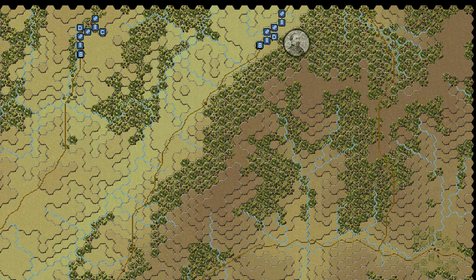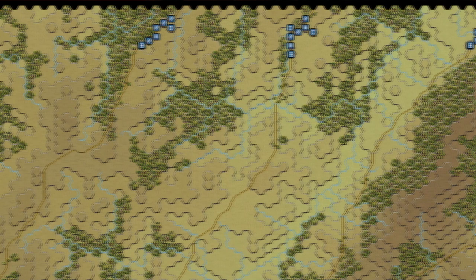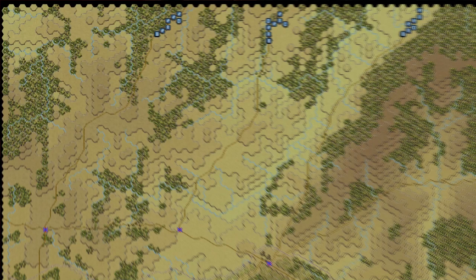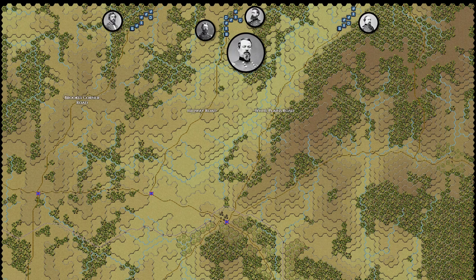Zooming in on the eastern side of the map, Ricketts' division is advancing directly south along the White Plains Road. Moving over to the west, we find two more Federal divisions already on the map. Irvin McDowell leads the central force — that is the division of John Reynolds, backed up by George Sykes' division — and together they are moving along the Midway Road, which will eventually lead them to Midway in the center of the battlefield. Over on their right flank, furthest to the west, is the division of Rufus King, moving on the Brooks Corner Road southward towards that objective point. Zooming back out, we have four total Federal divisions moving along three main roads towards the objectives in the center of the map.